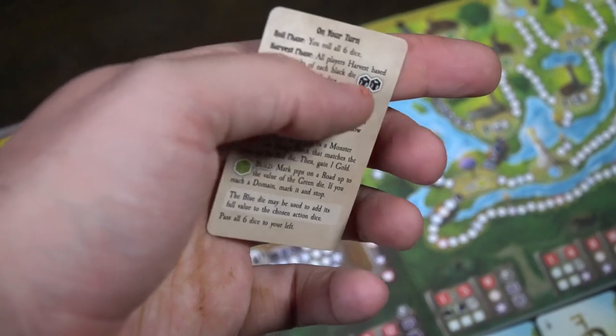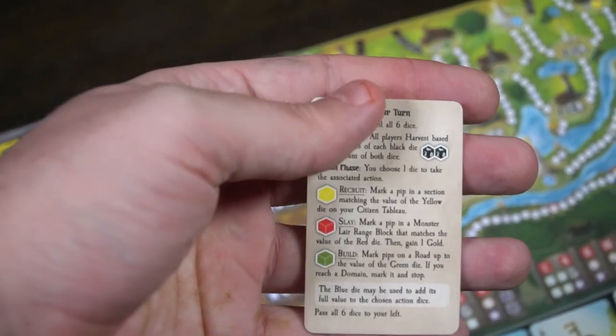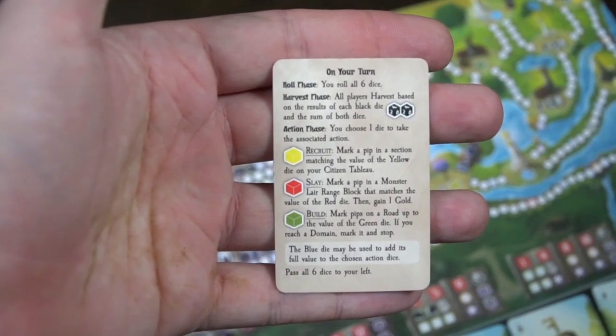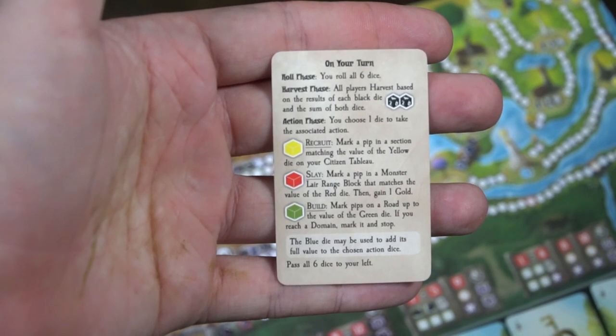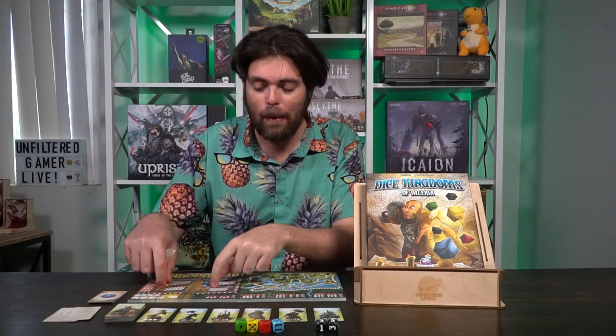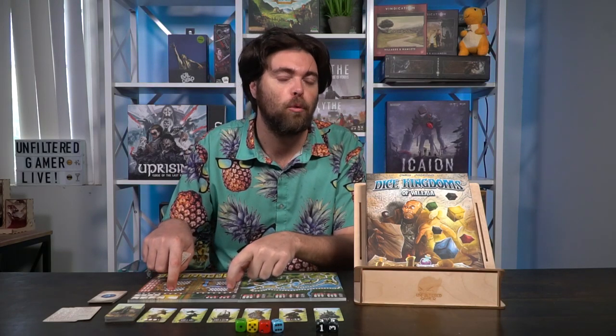The game plays out in rounds, and in each round one player will be rolling all the dice. A round consists of phases: the roll phase, the harvest phase, the action phase, and then passing the dice and doing this once again. It'll continue this way up until somebody has filled out three of the guilds on their left-hand side mat. There are four total guilds, each with a symbol, and once three of them have been filled, the round will end with everybody getting equal turns.